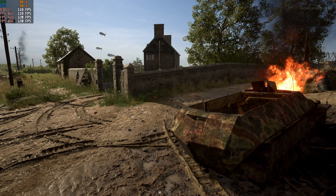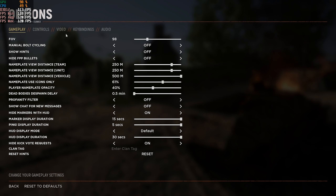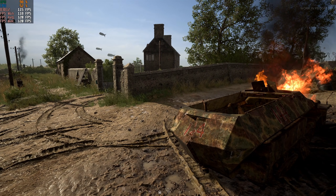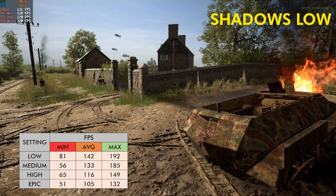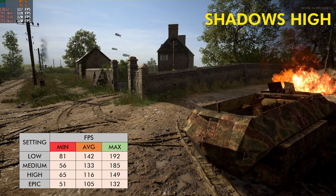Then I took some static measurements to see the visual impact of each setting using a single reference picture, to help you decide which settings you want to turn down and which ones you want to keep. So first of all, shadow quality has the biggest performance hit out of all the other settings, so if you're struggling for performance you want to run shadow quality at its lowest setting.